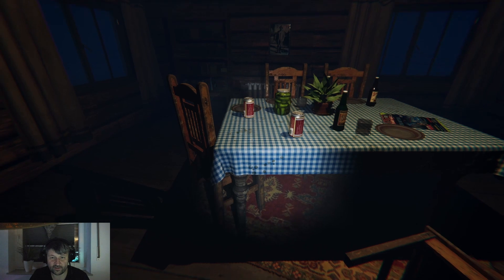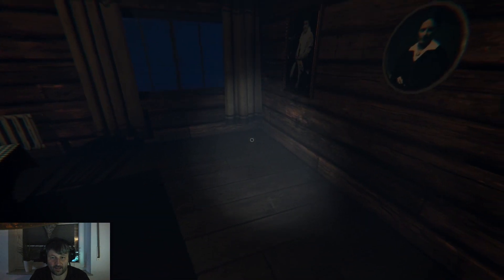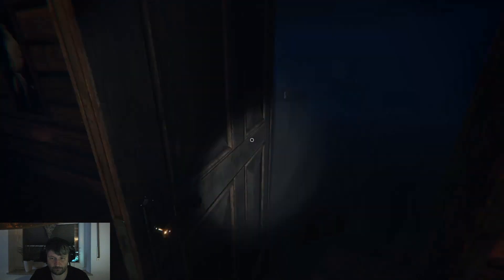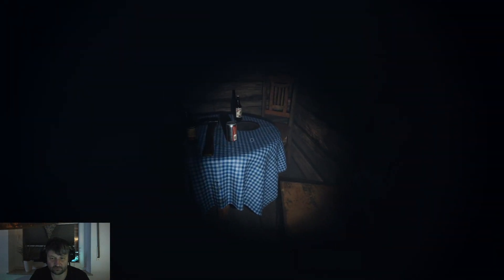Let's go to the dining room. Directly here on the table you can find a set of cards, and back here in the corner you can find a summoning circle.